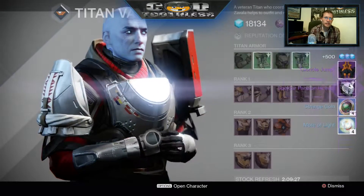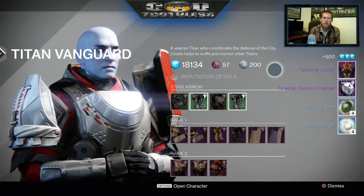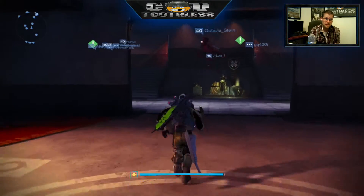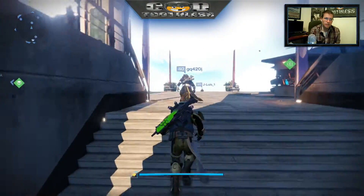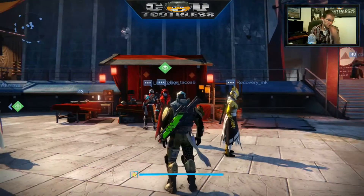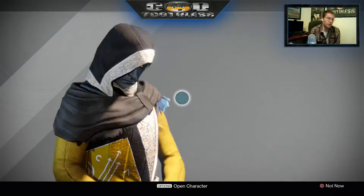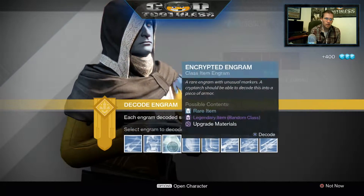I know it can get kind of boring. Oh, there you go — Specter helmet and the glow, oh cool. I just want to know what you guys want to see. I know it can get kind of repetitive, that's the reason why I've just cut to doing the engrams, because we're trying to get to 320 light right now and then 335 light. Today I got all blue engrams pretty much, so let's hope for the best — yeah, nothing but blues.